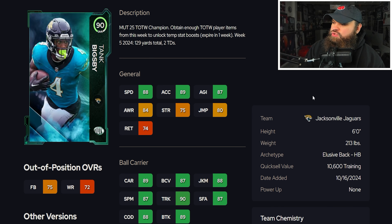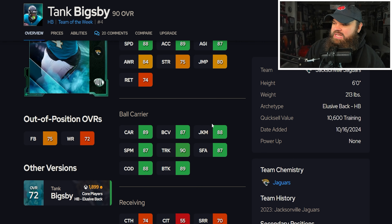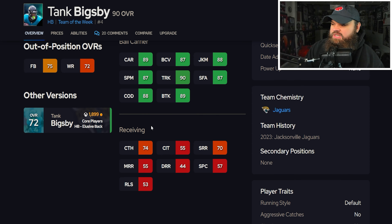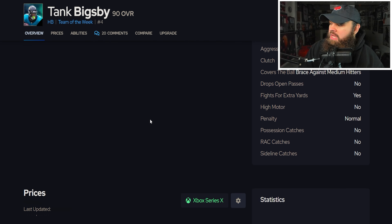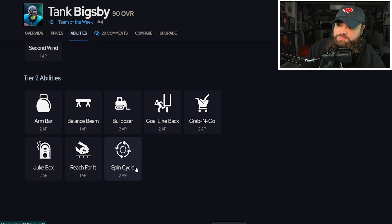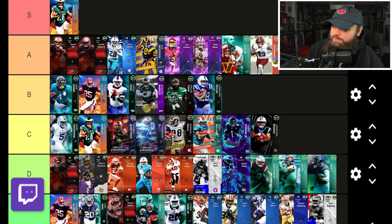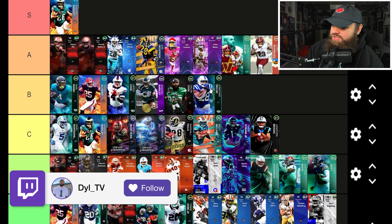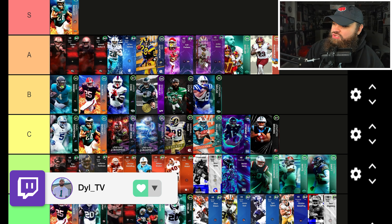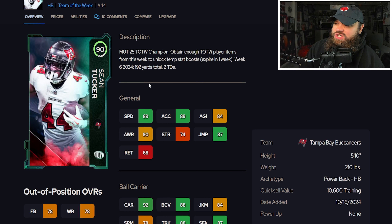Right after that we get Team of the Week Tank Bigsby from the Jags — 6'0", 213 lbs, 88 speed, 89 acceleration, 89 break tackle, good juke, good spin, 74 catching, 70 short route running. Overall good stats. He can get Spin Cycle and Jukebox. I'd say Tank Bigsby is more on the B tier level — closer to Tyler Algier than to Eckler, Chris Rodriguez, or Jordan Mason.